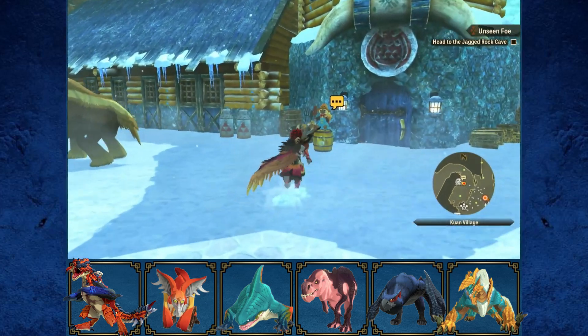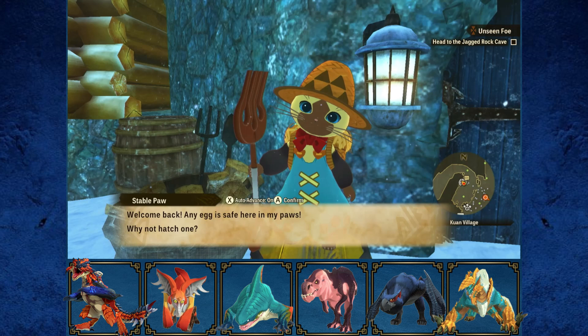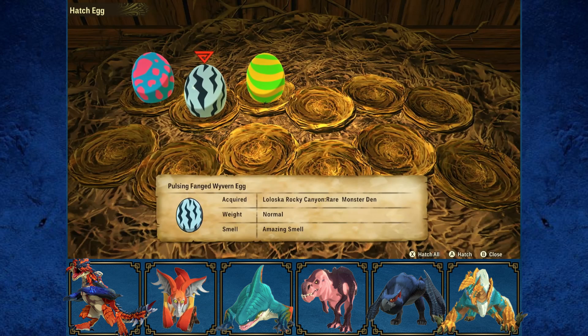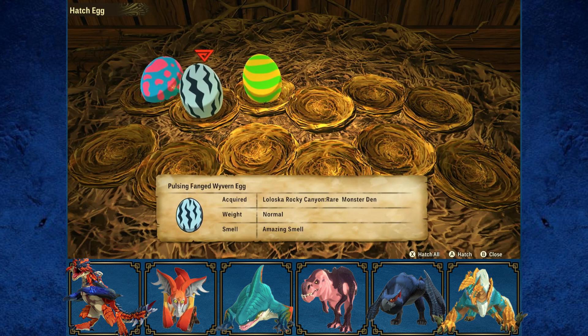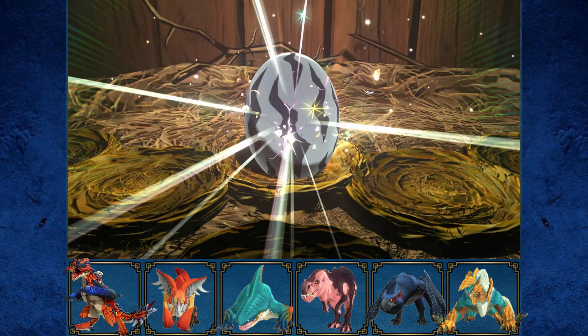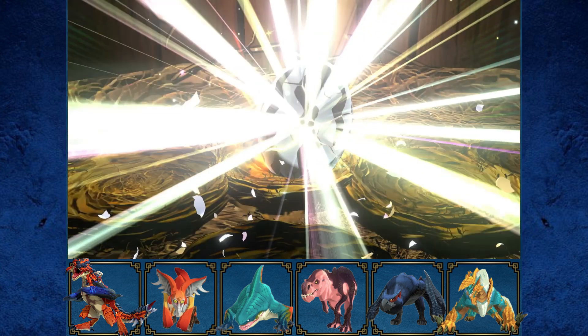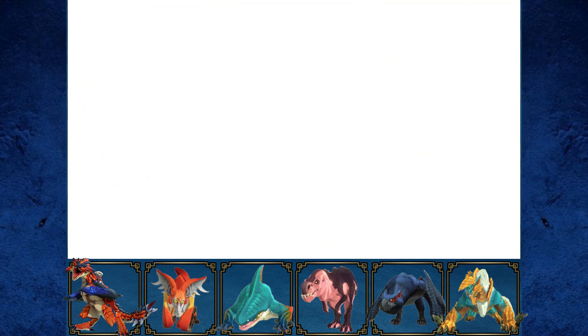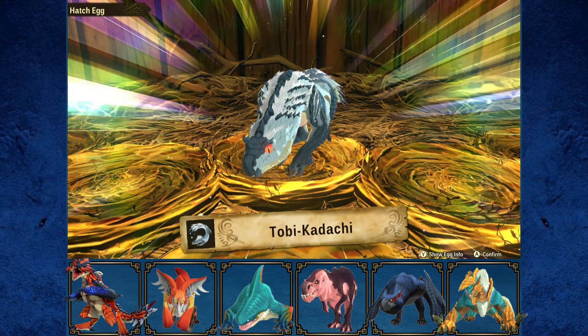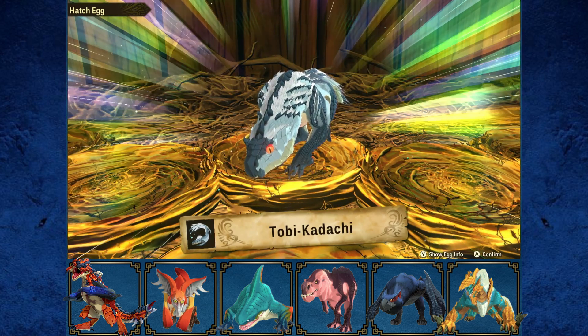But before we do that, I have an egg to hatch — this pulsing fanged wyvern egg. I'll actually hatch it off screen, don't worry. But this one is a bit special because it is a Toby Kadachi! Yes, we are able to get a Toby Kadachi as a monsty.